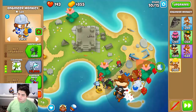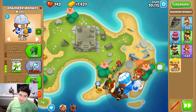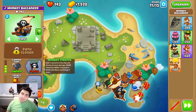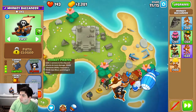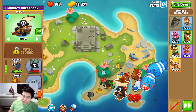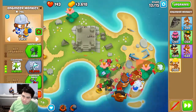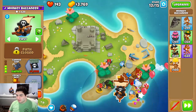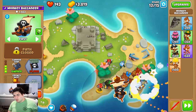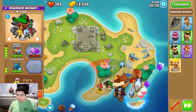What towers would benefit from a plus one damage? Probably things that have low damage. Bottom path tack technically does have low damage. I almost threw there — these are open now. So if you watch when I use this, it freezes the balloons in place. They got killed pretty quickly there.